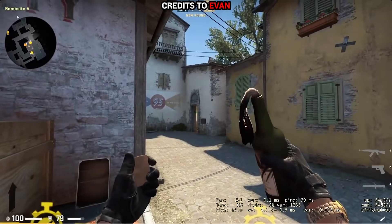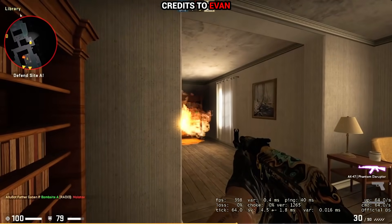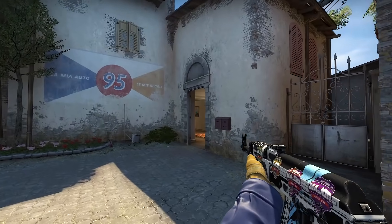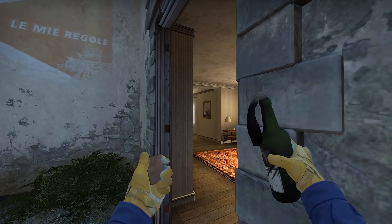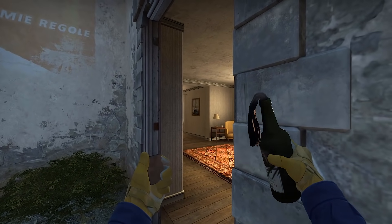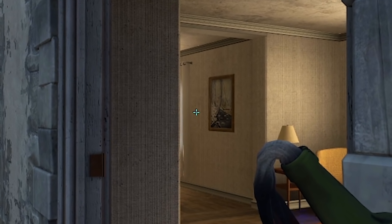Next up, there's a possibility to throw a fake molotov that doesn't spread as much into Inferno's library. I came up with a quick little lineup as well — hug the doorway and make sure to see only a small stripe of the light, then take a height from the painting, a bit below the black's top part, and aim in the middle of the wall.